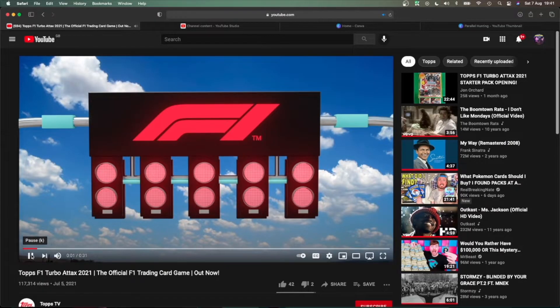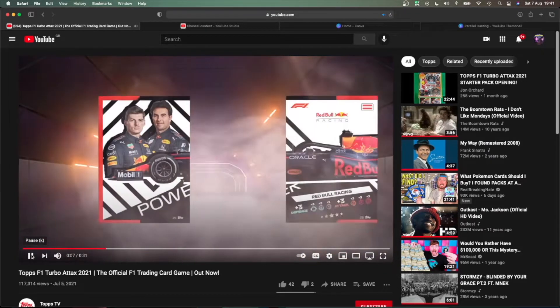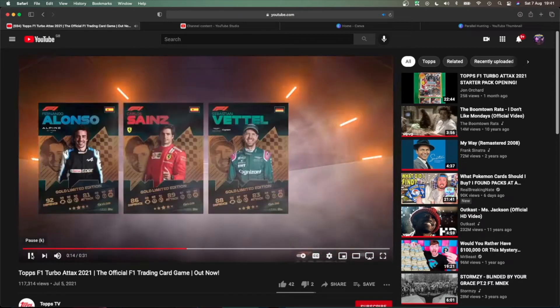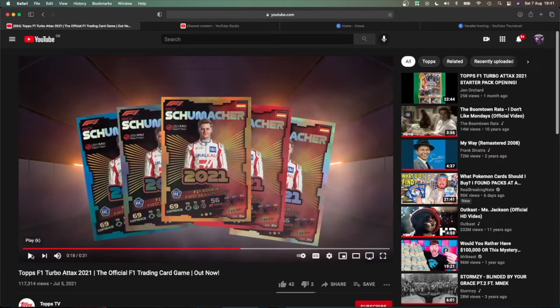So let's bring up the screen share. This is the ad from Topps on YouTube: 'Go wild with Turbo Attax — the official Formula One trading card game from Topps. Collect all the drivers, cars and teams from this year's awesome season. Over 270 cards to collect including limited editions, supreme skill cards, brand new parallel rookie cards.' You can see here Mick Schumacher — I think that's the one to go for over Lewis Hamilton, personally. You can see there's gold, red, silver, a darker silver which I assume is the black, and blue.